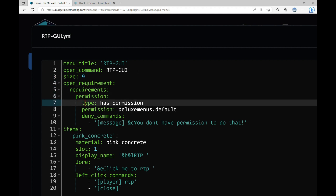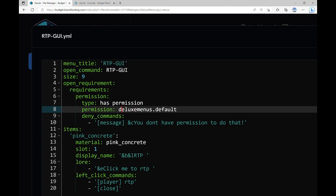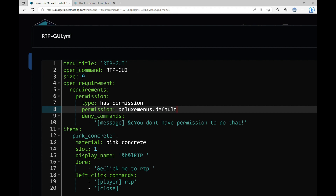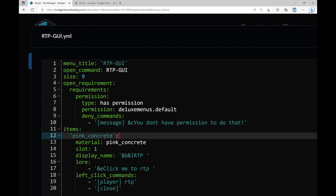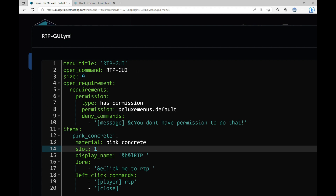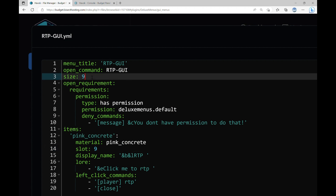I'm only going to do 1 row, so I'm going to put in 9. The permission is going to default to admin, but I put mine to default just to keep it simple. That's just the permission people are going to need in order to open up the menu. The item is going to be what people see when they open up the menu — I put both the item and the material the same. You can put in any item, but I put mine as pink concrete. The slot is whatever slot you want that material to appear in, so if you want it to appear in slot 1, you put in slot 1. You could do slot 9 and it will appear in slot 9. It can never be over whatever slot size you set above.